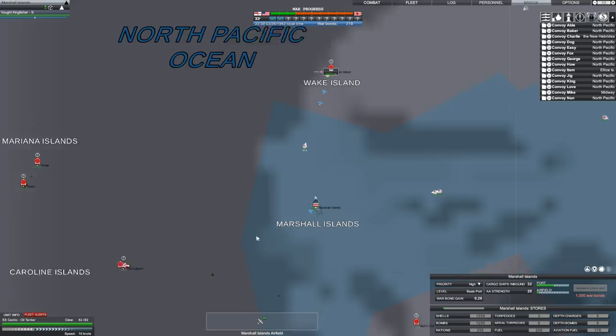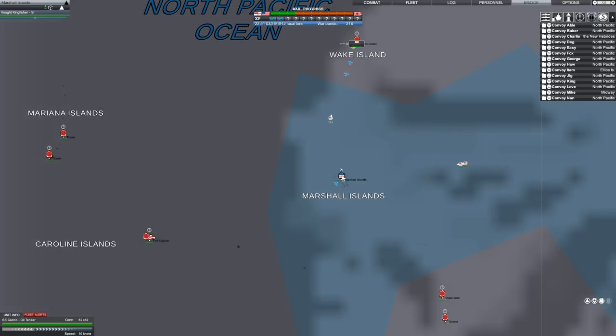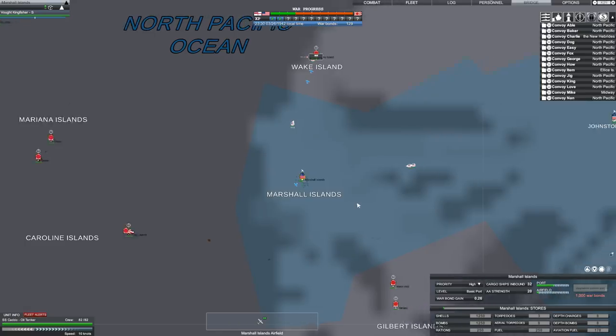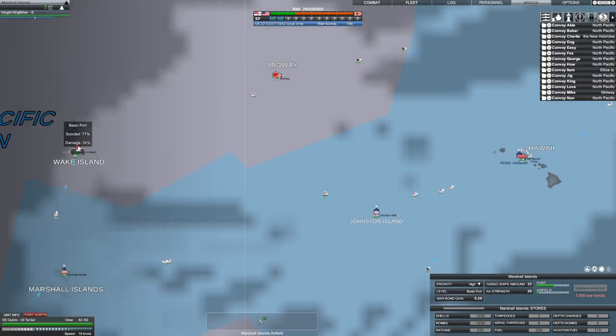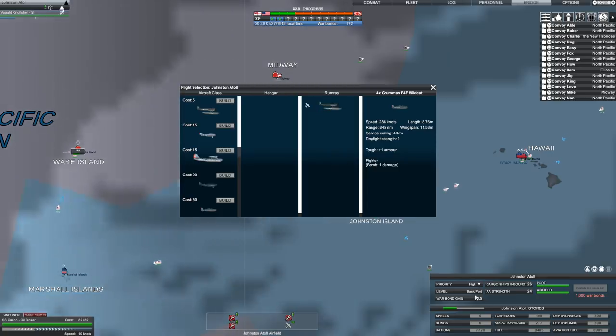Let's see — if I want to strike anywhere, how about just putting a bunch of fighters in first? Grummans — you can't build? Your airfield is still being repaired. That's going to take a bit of time. Looks like Wake is taking a good bit of damage. Johnston — can we get... you're out of fuel? Really? Because there is aviation fuel up there.